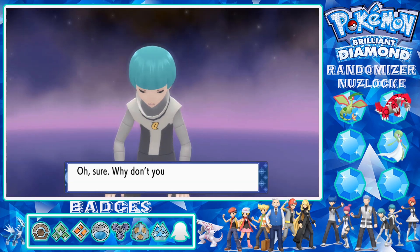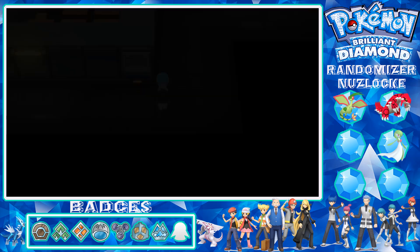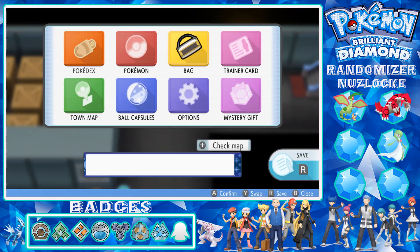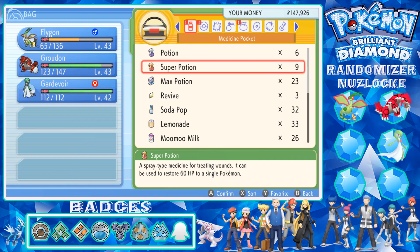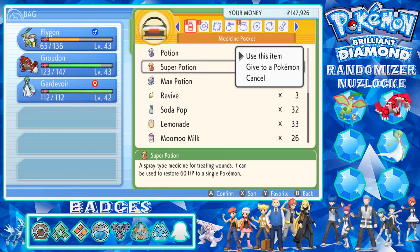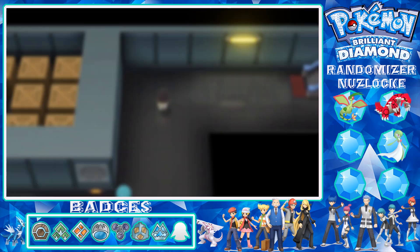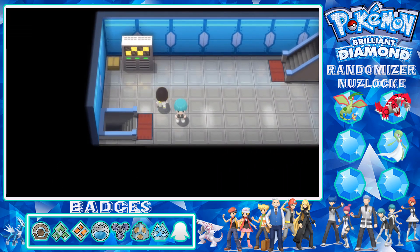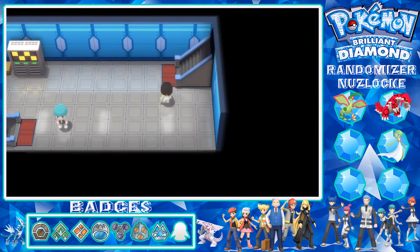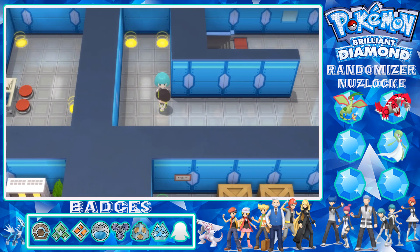Down goes the other grunt. We've got the stairs - let me just heal. A Super Potion won't be enough, let's use a Lemonade instead. Excellent. We can go up the stairs - there is a grunt here but I'll sneak past him and go up. We're in the headquarters and we'll take on this person.